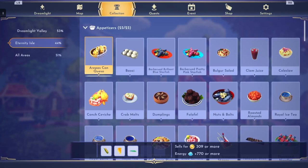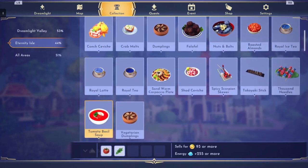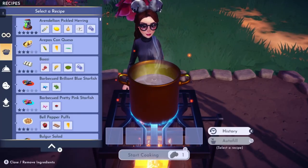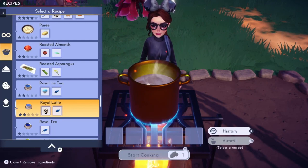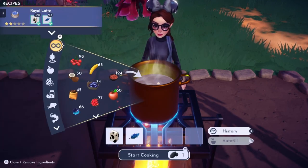In the first video we did Arepas con Queso through Coleslaw. The second video we did Conch Ceviche through Royal Iced Tea. This video we are going to be showing you the Royal Latte all the way through, finishing off the appetizers through the Vegetarian Dumplings. I'm going to be doing a lot of these automatically, filling them in and then telling you what is in them.